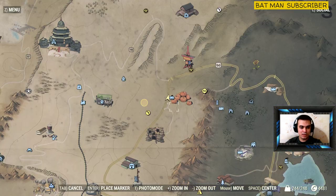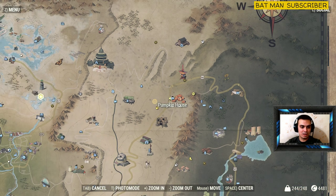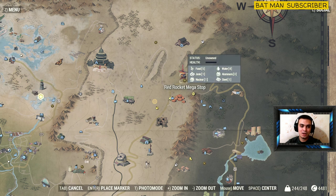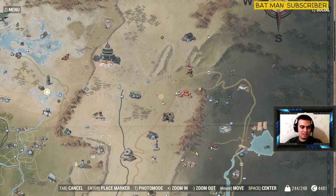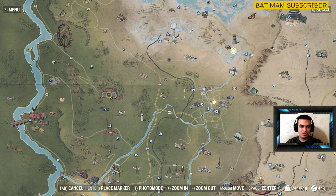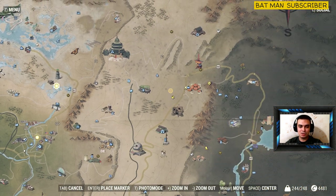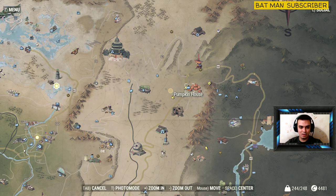For the Halloween costume witch hat, what you'll need to do is fast travel to the pumpkin house if you've already unlocked it. If not, just run over — it's located next to Vault 94 and the Red Rocket Mega Stop. If you're looking at the Fallout 76 map, just scroll all the way to the right and you'll see the pumpkins; run to them and you'll get to the pumpkin house.